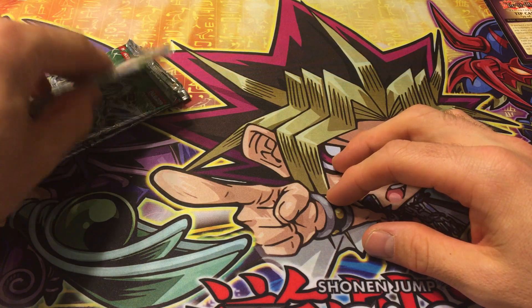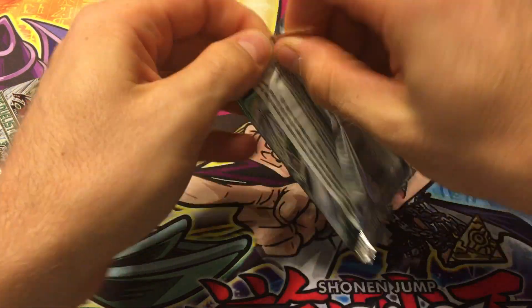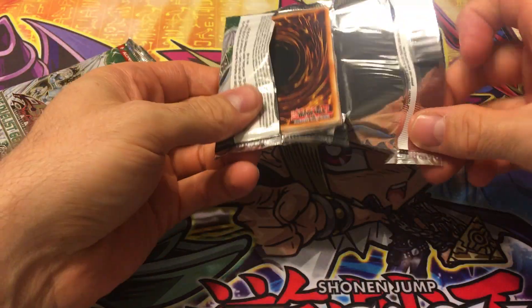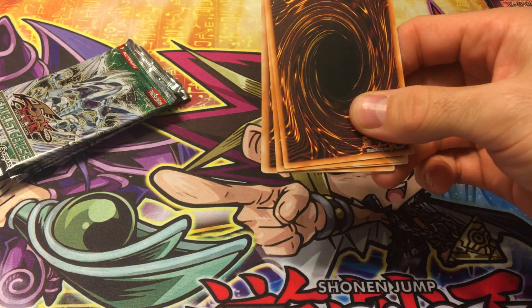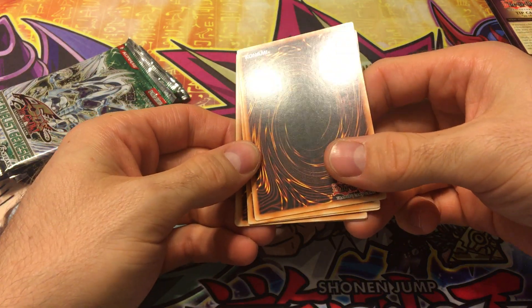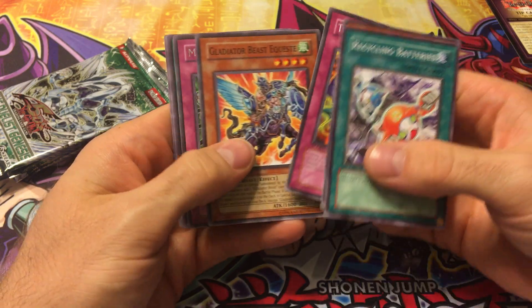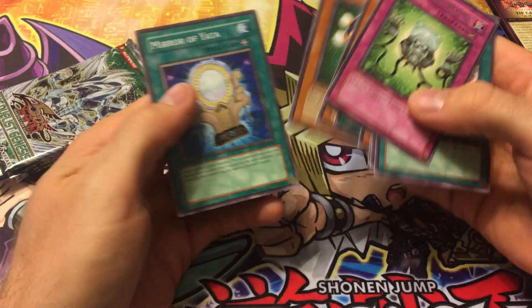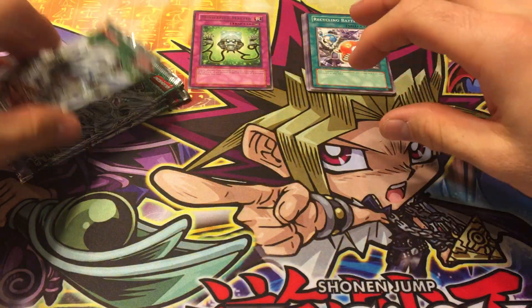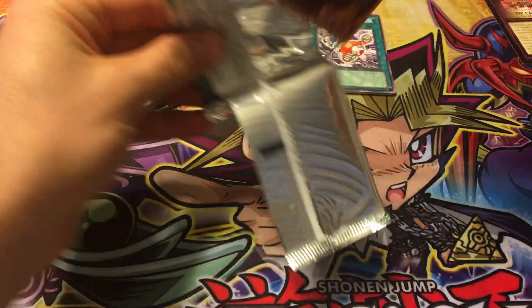They're obviously not from a box because they didn't make boxes at first, so the odds can really be anything — these could all be foils or none of them could be, because they came from tins. Looks like there's some marking on there. Mind Over Matter is the rare, and I believe the holo comes before the rare in these — so if there is a foil, it'll be the third card.